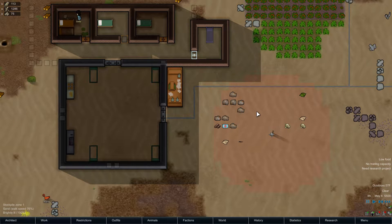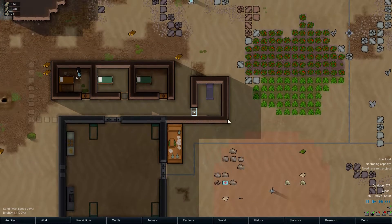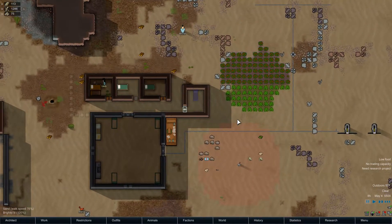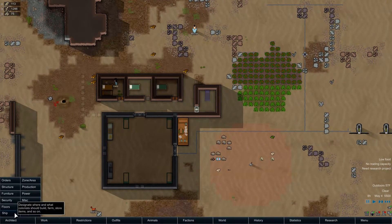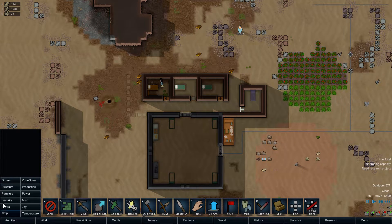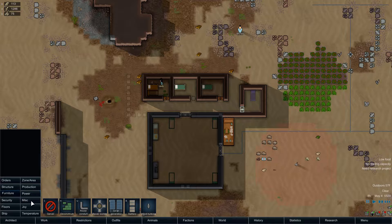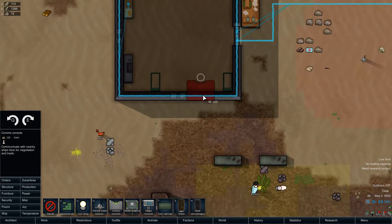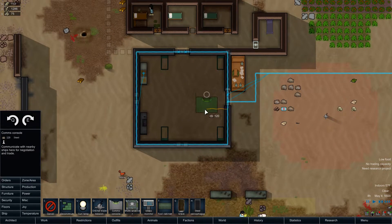Hello everyone and welcome back to Let's Play RimWorld. In this episode, first thing I should probably do — I just re-watched a little bit of my last video and I noticed I kept attempting to place down this comms console and then I kept getting distracted with other stupid things. The reason why I was getting distracted is because I didn't feel like placing it in some random location. I wanted to actually plan it out a bit.